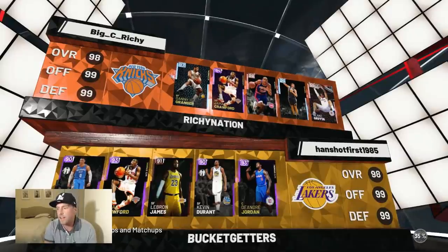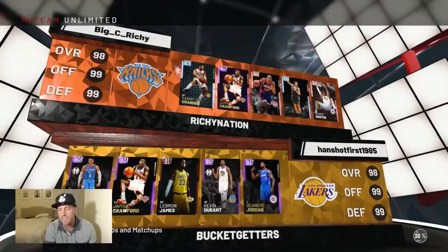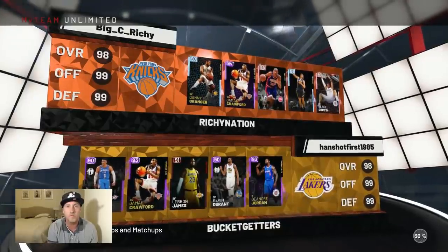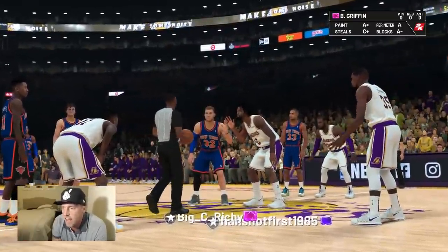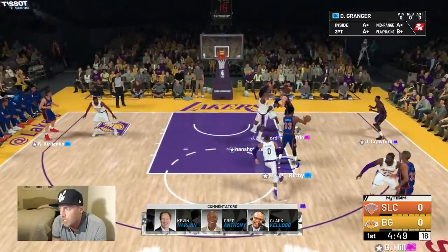Alright, looks like we found an opponent. Wow, he's got an all-Amethyst team, and surprisingly enough he also has the new Jamal Crawford — though I don't know why ours is rated a 94, very interesting. Jamal against Jamal seems like a fair matchup to me. Alright, here we go — we've got Amethyst Jamal Crawford vs. his Amethyst Jamal Crawford. We'll see who does better.